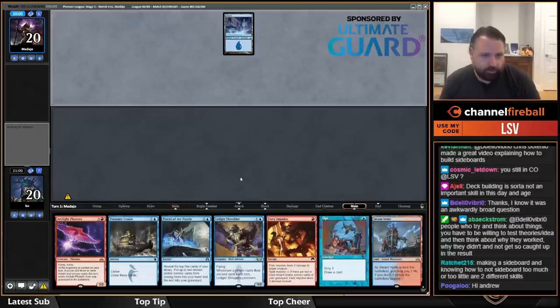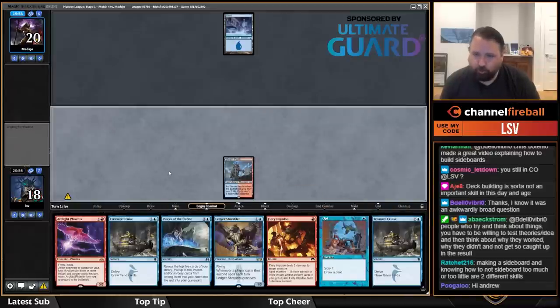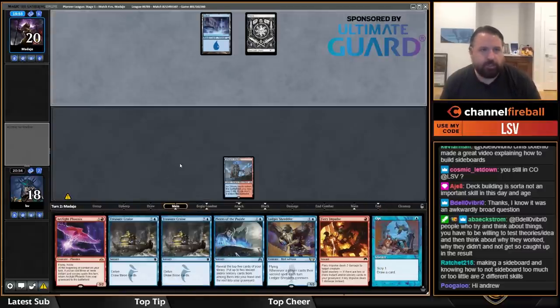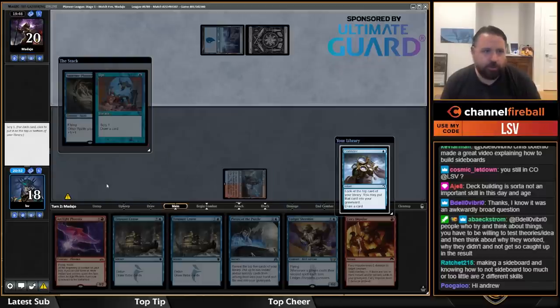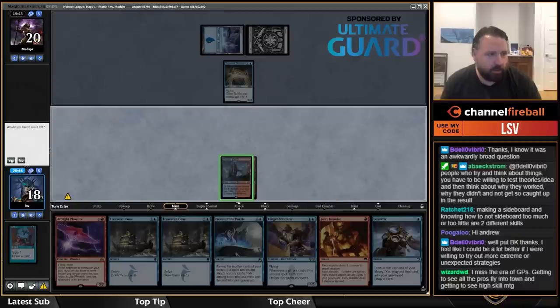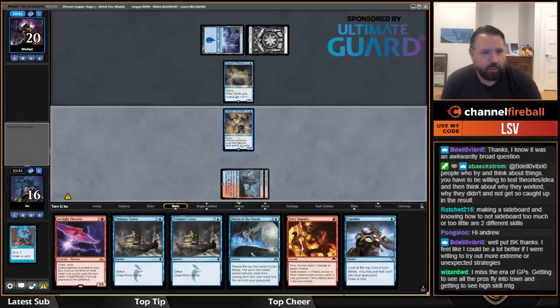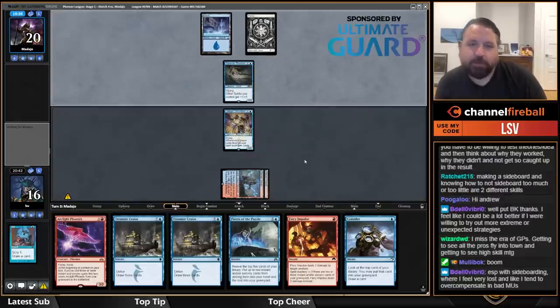This hand's a little sketch but I think it's okay to keep on the draw. One of the cool things I miss about Magic is getting really deep into testing matchups — you really figure out how the matchup works and then have a pretty good idea of how to sideboard. I'll keep Consider on top here. I've never been happier to see a Steam Vents — well, except at the PT where I had some good Steam Vents top decks.